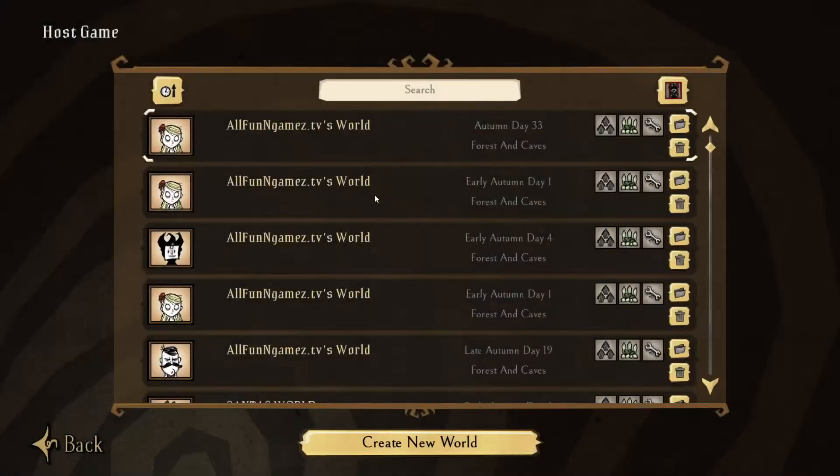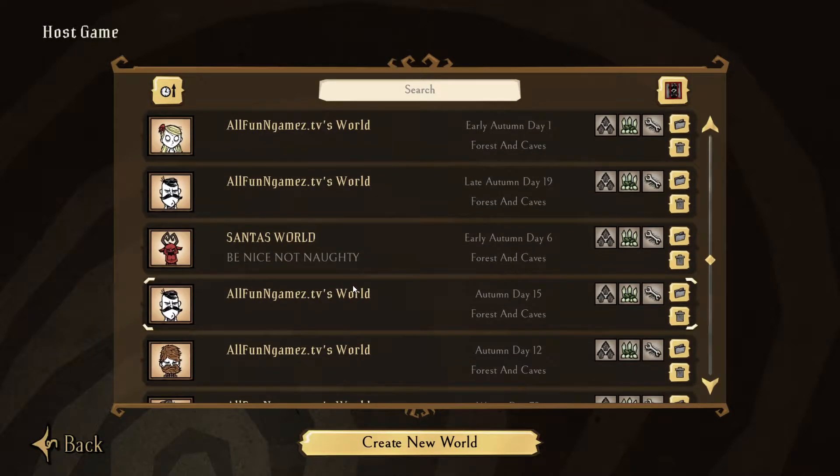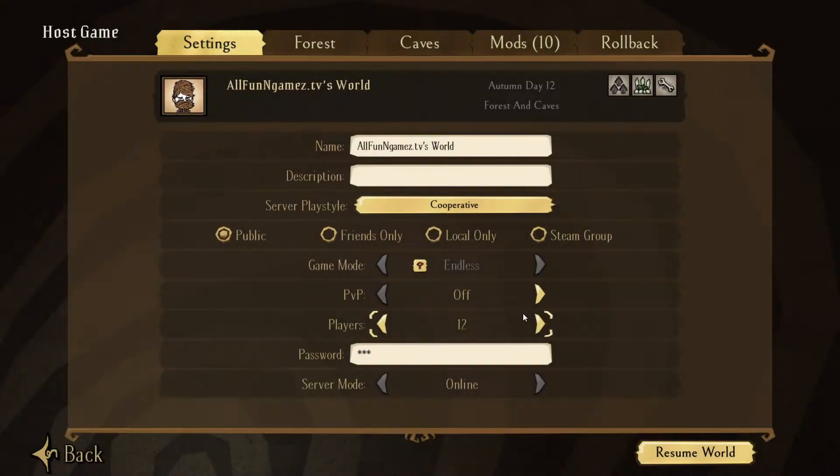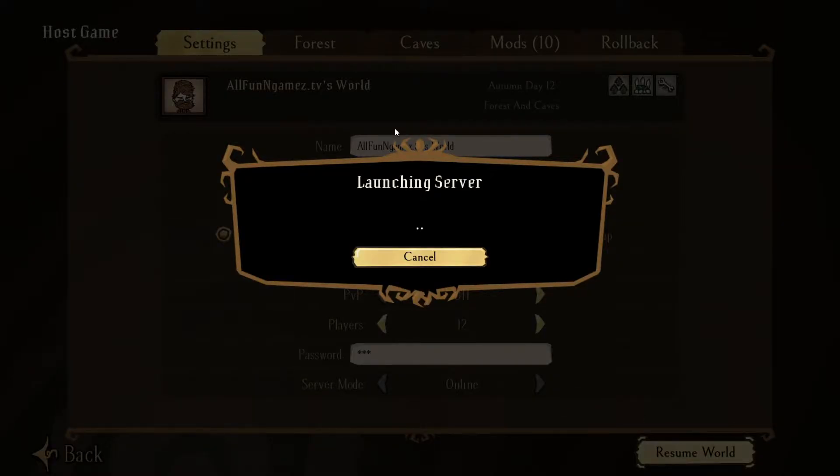To showcase what it looks like, we go into a world here. Let's just choose a random one — I'll choose this one. I believe I'm alive in this world. Make sure that your mod is selected on your client mod and go into the world. Not everybody wants this to be a thing; if you're okay with how the world looks regularly in Don't Starve Together, that's entirely up to you.